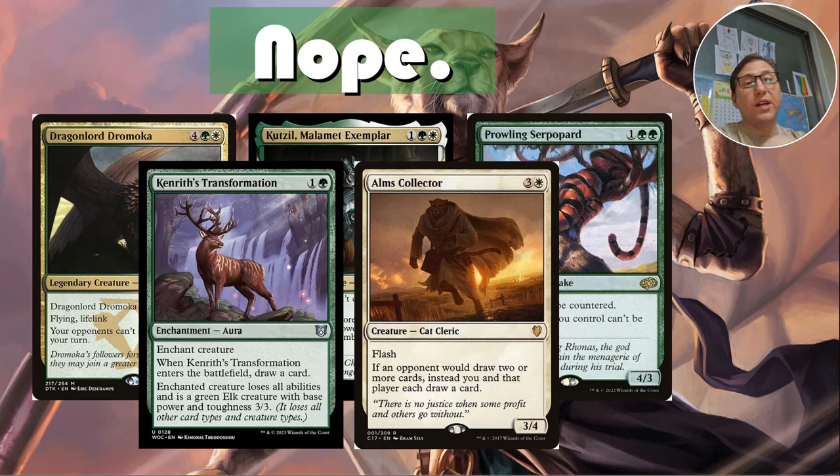Alms Collector — I love this one as well. It does have flash for three and a white; it's a 3/4. If an opponent would draw two or more cards, instead you and an opponent each draw a card. Against so many blue decks — having effects that draw more than one card in commander is very, very common. You convert that into taking away their card draw and making it also your card draw. Just very, very good.